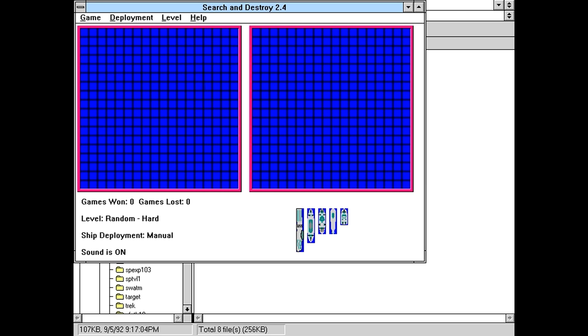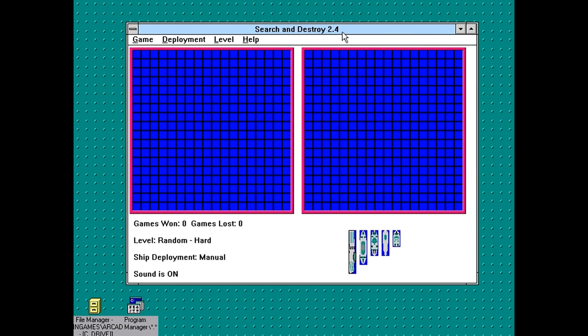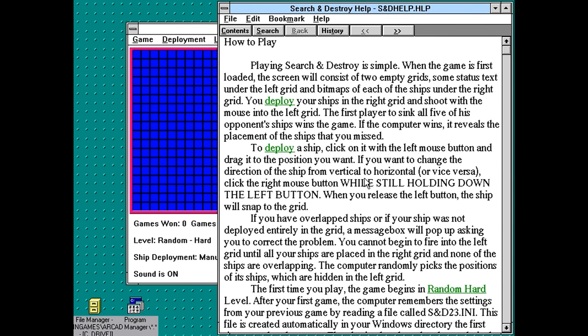Deploy your ships, then try to sink the computer's before it sinks yours. So this is basically a battleship clone, with a massive board. There better be some power-ups or something to take that into account, because with a board that big, a game like this would go on forever. It's click and drag. Can I rotate them? It doesn't look like there's a way to rotate them. Help? Click the right mouse button while still holding down the left button.